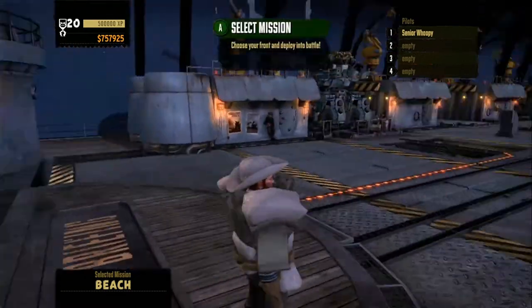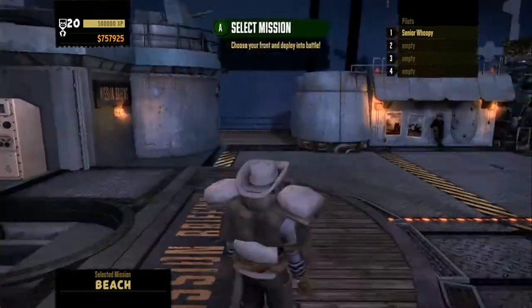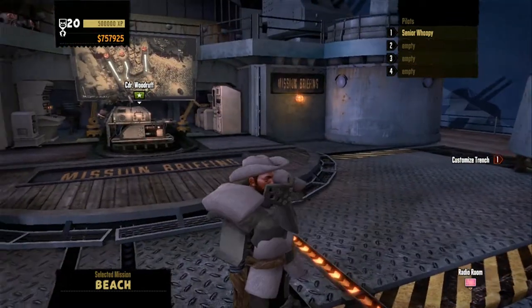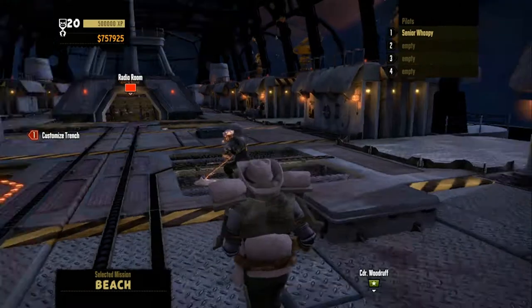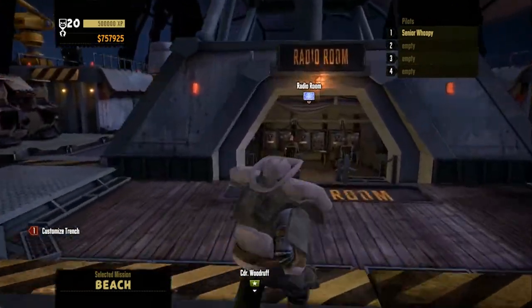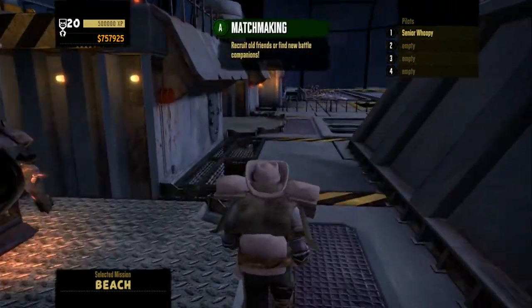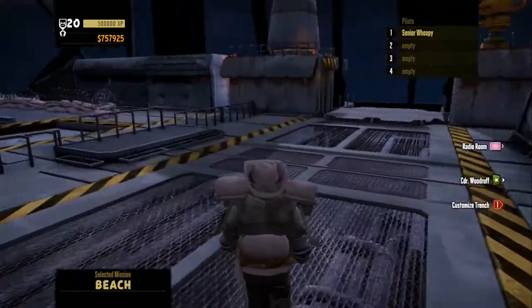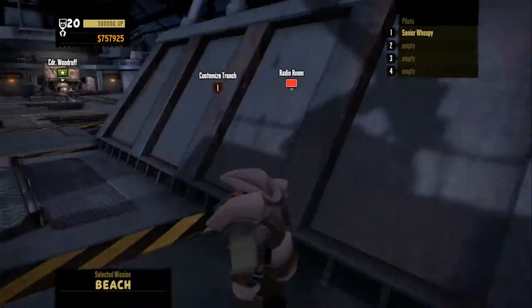When you wear different hats, you can do things with the left trigger while you're standing in this pre-game lobby — it's kind of cool. Start the mission? I've kind of forgotten how to play this game. I just want to play it by myself. I don't want to use matchmaking. Back here is like a little shooting range where you can test things out.